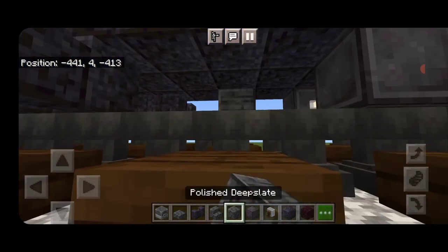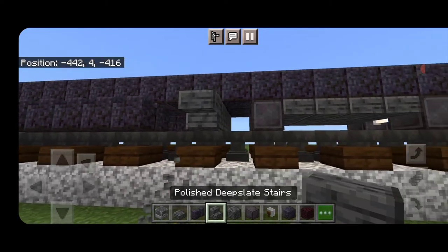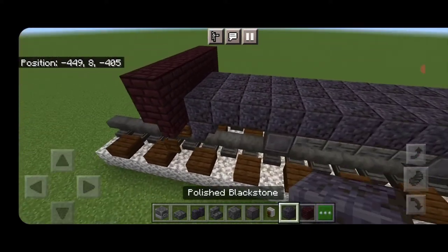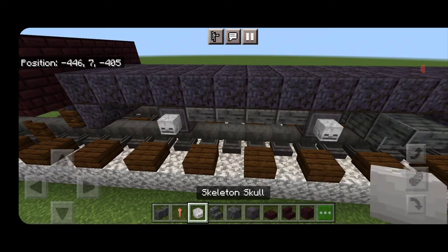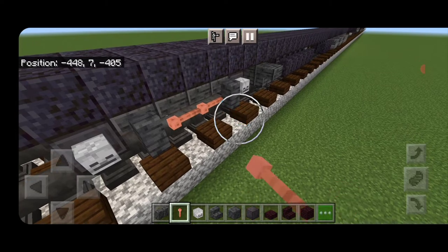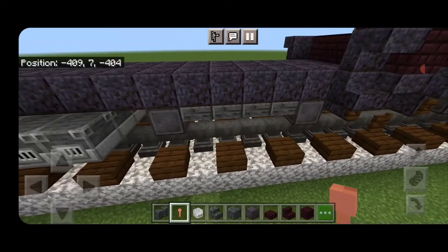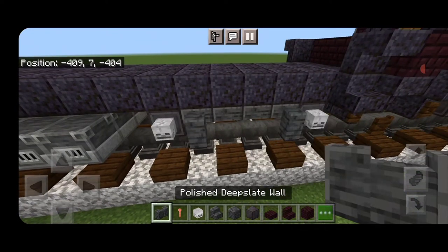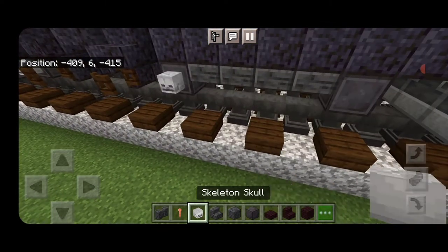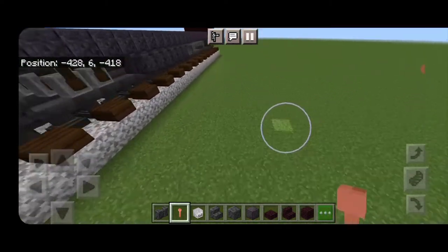Come up in this gap in the center and do three polished deep slate blocks under here, an upside-down polished deep slate stair facing outward on the side and a stair on this side. Come on the sides of the truck on the wheels and put a skeleton skull, then a polished deep slate wall next to each one. In the middle, two lightning rods horizontal. Repeat on this truck: skulls on the wheels, then walls, then lightning rods in the center. Do the other side with the same pattern.